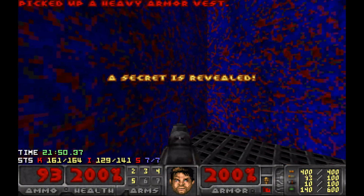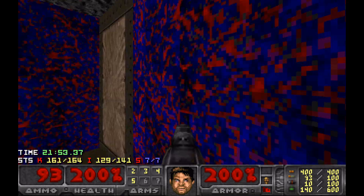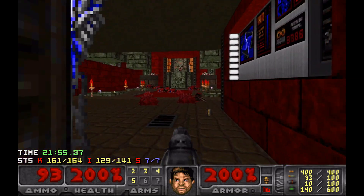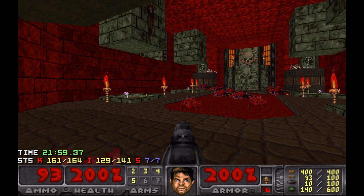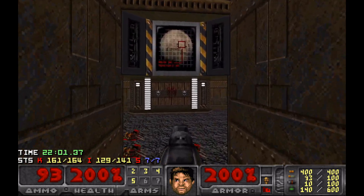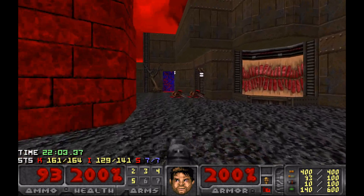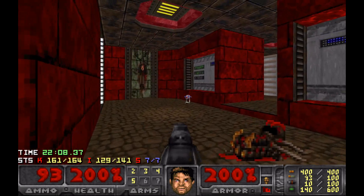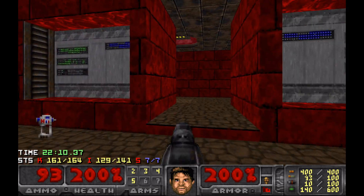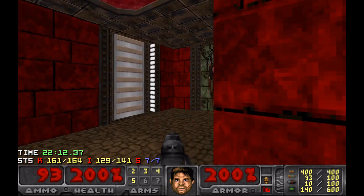Give yourself a breather using that room, but at the same time you could end up pinned in the corner - there are only a few imps, spectres and demons running around in there, and a cacodemon can pin you in. So be careful if you do decide to use that. But that's more like it - three more kills to go and I know who those kills are.